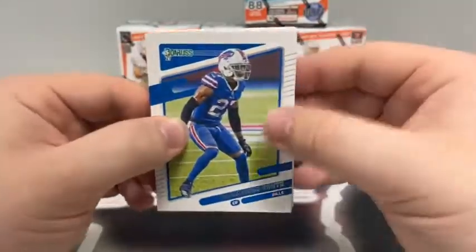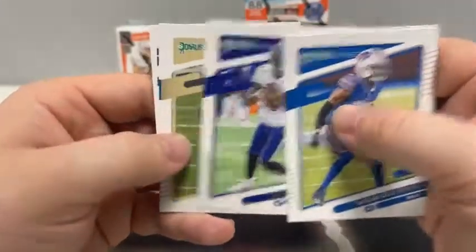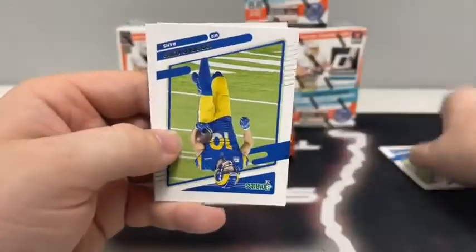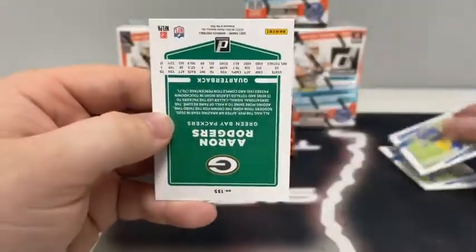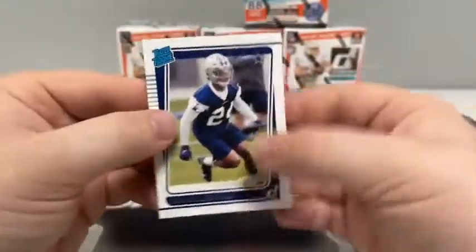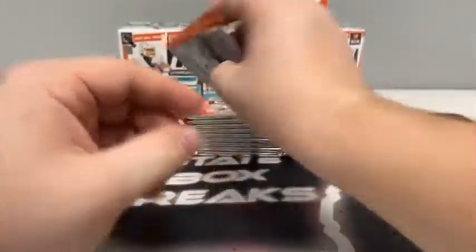We're going to go ahead and get ripping here with pack number one. We begin with Tredavious White, James White, a paper Lamar Jackson, Michael Thomas for the Saints, DeAndre Swift for Detroit, Cooper Kupp, and Aaron Rodgers for Green Bay — he's all masked up.